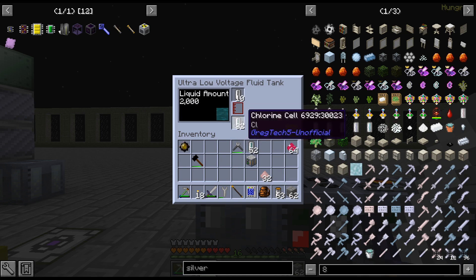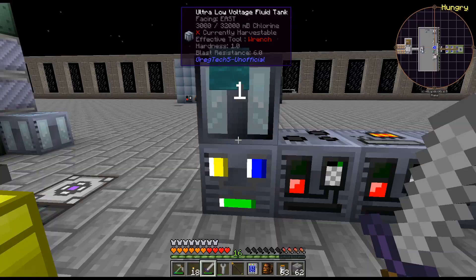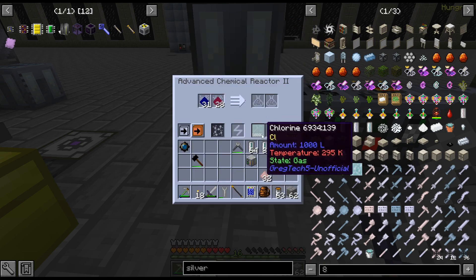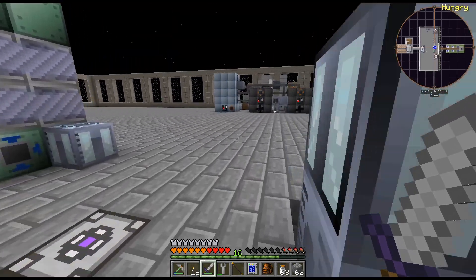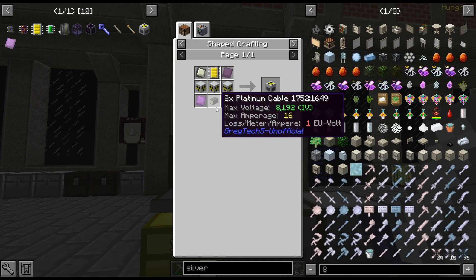I need a bigger tank for all this Chlorine. Basically I am turning all this Magnesium Chloride back into Magnesium and Chlorine, so I can get a bunch of this Chlorine back to process this Rutile. But in the meantime I'm actually going to have to do a couple things here — we saw that we need Platinum cables.